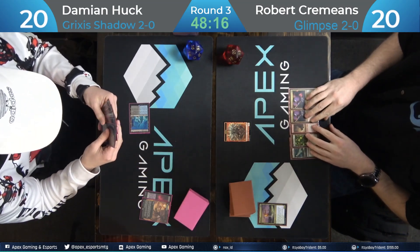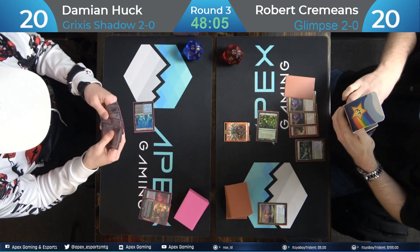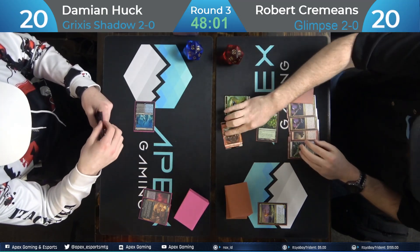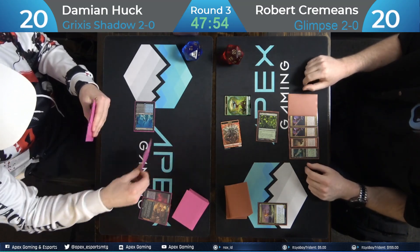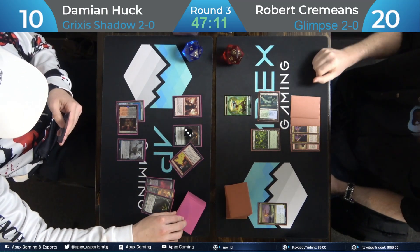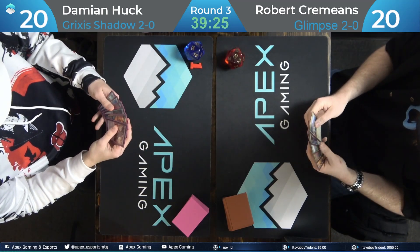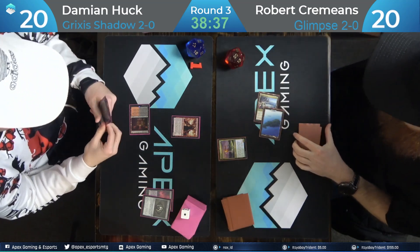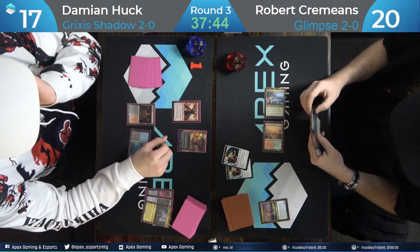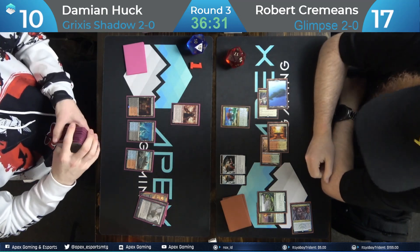Just kidding about Winota getting banned. I don't know a whole lot about Pioneer, but I know Blue-White control is really good. I played my first ever Pioneer league today — went three-two. I played against three Blue-White control with Yorion and two Naya Winota. The Blue-White control list is an 80-card list. Todd Anderson was saying the version without Yorion was better, but looking at the 80-card list, I'd probably cut cards and go down to 60.